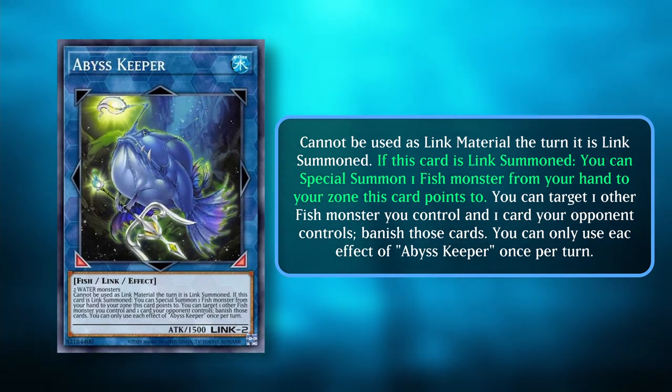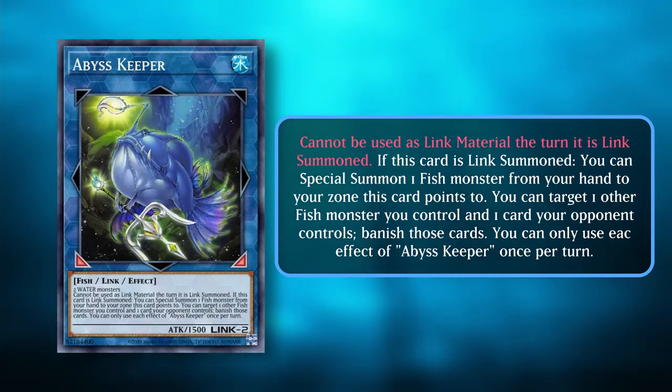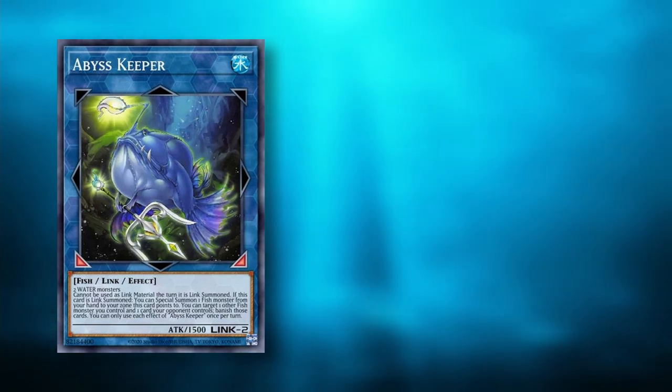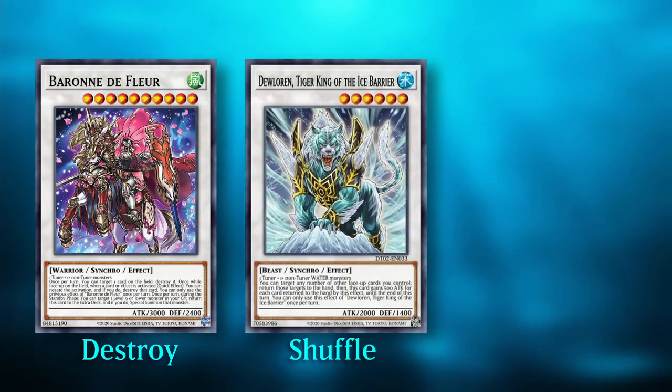Abyss Keeper can be link summoned using two Water monsters. If this card is link summoned, you can special summon one Fish from your hand to a zone this card points to. A downside to this card is that it cannot be used as link material after it's been link summoned, so in order to get rid of it we'll either have to destroy it, shuffle it back into the deck, or banish it.